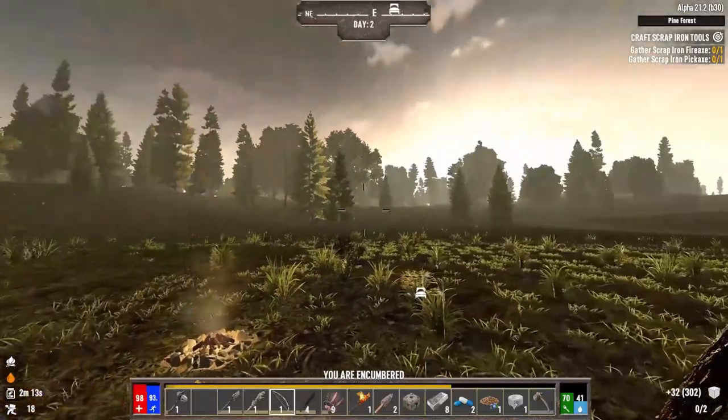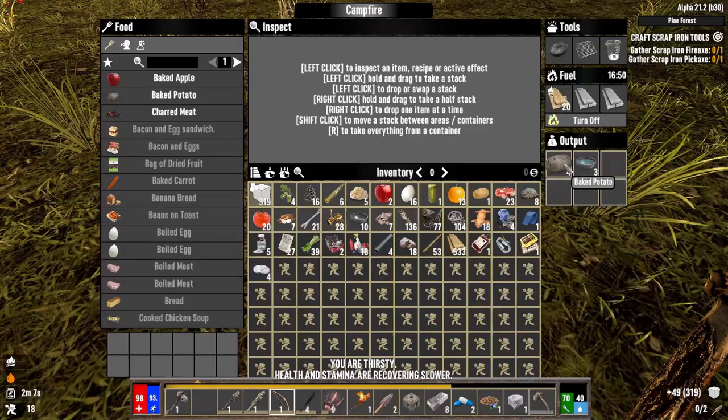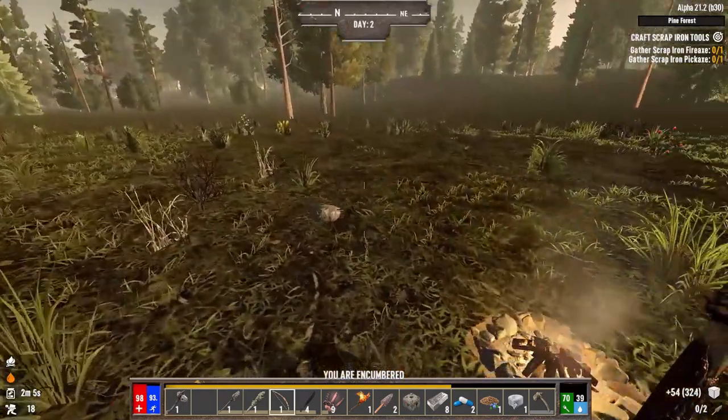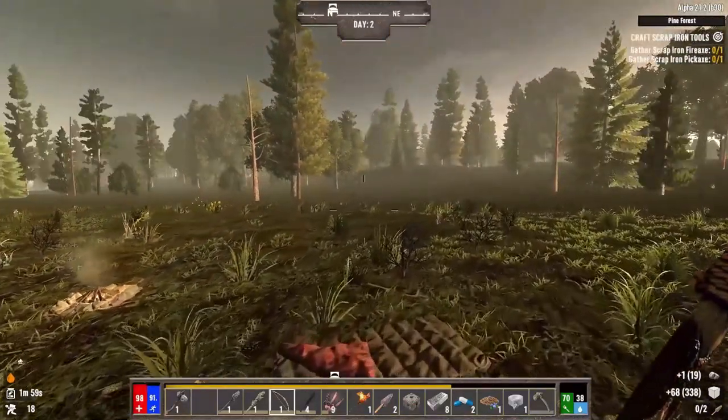Hello everybody and welcome to episode two of the Darkness Falls series. In today's episode we're going to have to get more food and such, but I think our goal for today is to finish setting up the base.